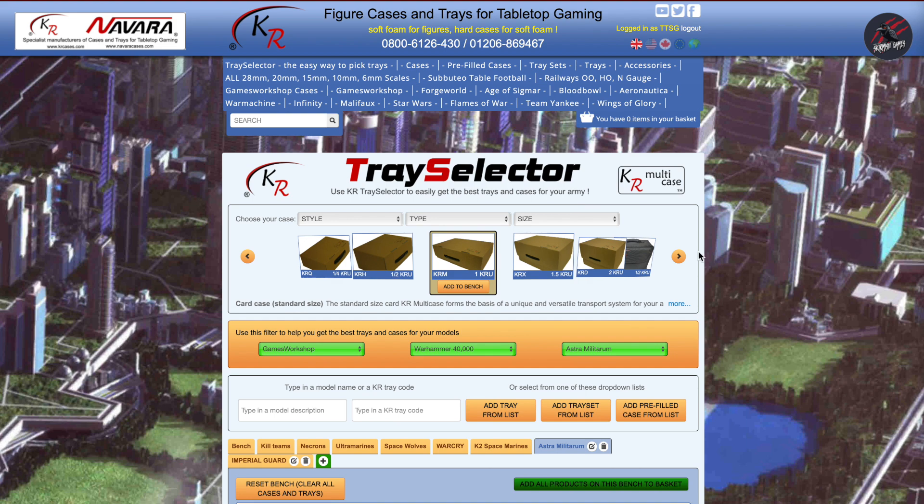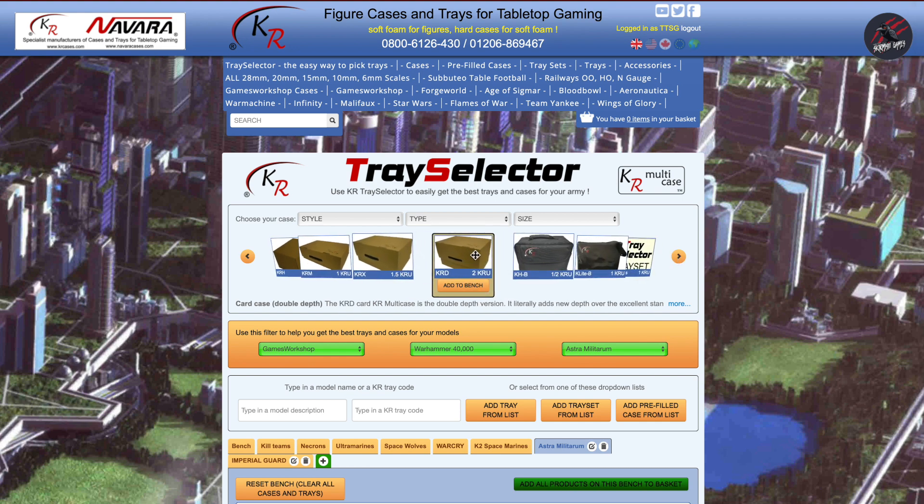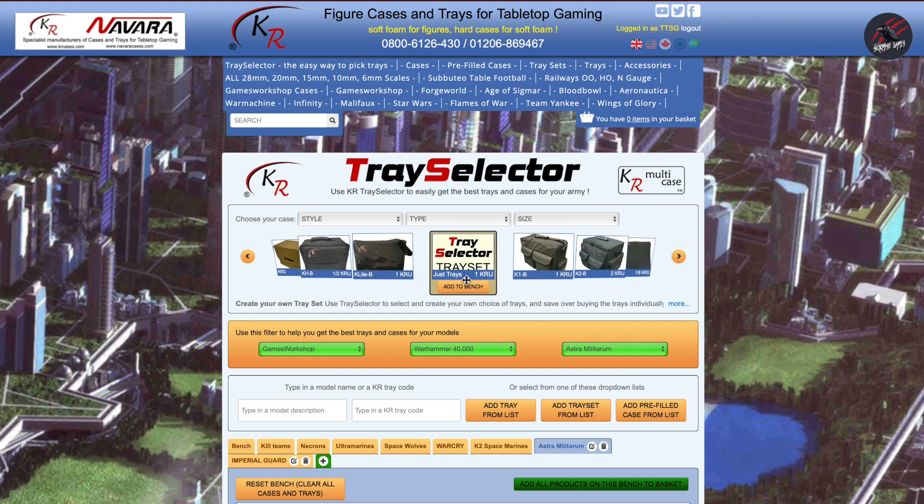The first step is to choose your case. You can use this carousel here to choose a case from the full range. If you don't choose a case, the standard card case will be chosen for you by default — that's this one here, which you would have seen in the Astra Militarum video. You can also get other cases like thicker or taller ones; this one for example is twice as deep. There are also different bags and lots of options. If you go for just trays, you can do that without putting them in any of the cases. The Kaiser 2 is the one featured for the Astra Militarum, and that holds comfortably two of the KRM cases.